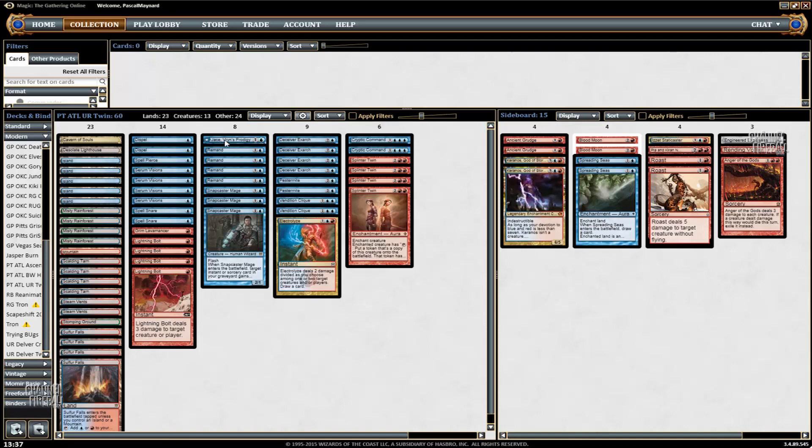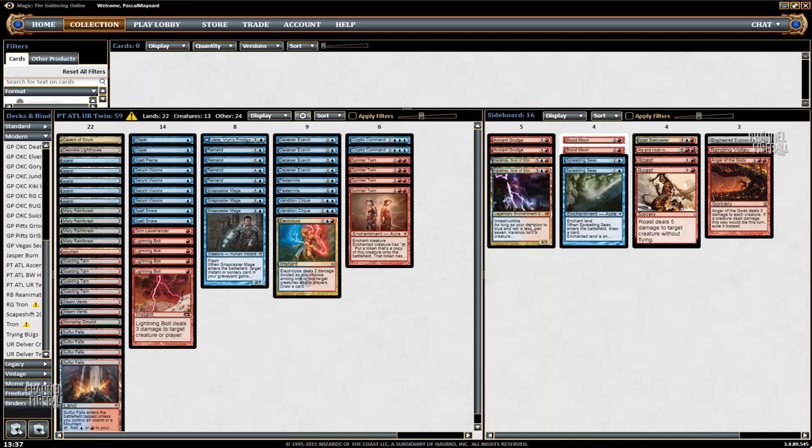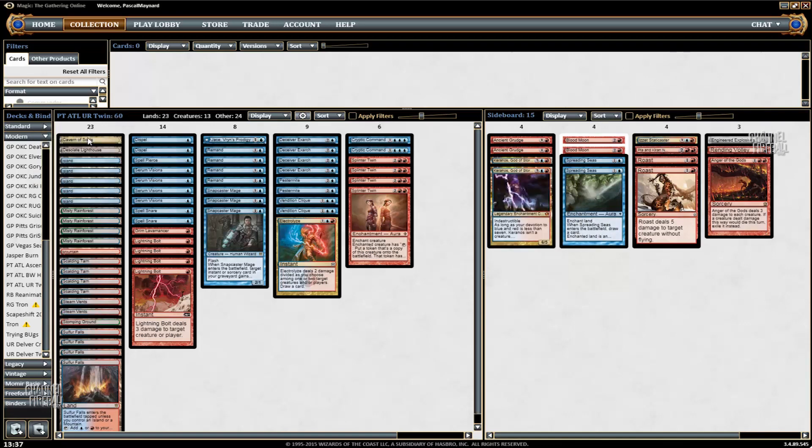If you didn't play Jace and you wanted to play Spell Pierce, I would play a second Lighthouse. I actually tried the second Lighthouse and I like it. The only reason I don't have it is for room reasons. I really want Cavern of Souls in my 75 because it's so good in the mirror. I used to have it in the sideboard and board it in as the 24th land in the mirror, and I had the second Lighthouse. But Infect has gained popularity recently, and the 16th card in my sideboard was a Pestermite. So what I had to do is cut the Cavern out of the sideboard and put it back in the main deck, and cut the second Lighthouse. I could be playing 3 colorless lands, but I'm not a fan of that. Sulfur Falls is one of your best lands — I want to play 4 — and by playing more colorless lands they become worse or you have to cut one.